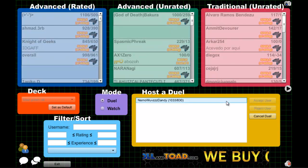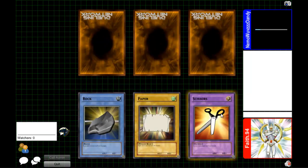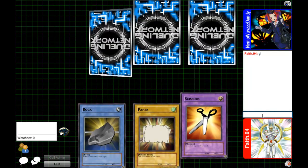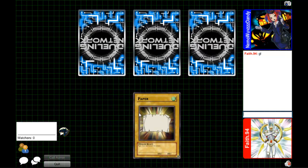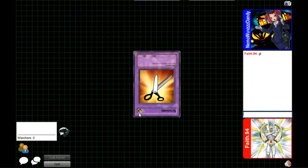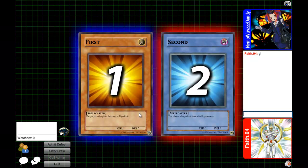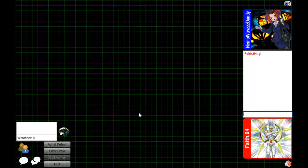This deck requires you to have Limiter Removal, Mega Morph, Unstable Evolution, and obviously Gear Golem the Moving Fortress. It's a similar deck build to the previous video that you saw, but it's a bit different. You can exchange cards such as Unstable Evolution for cards like Shield and Sword, but I don't tend to do that.